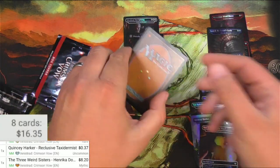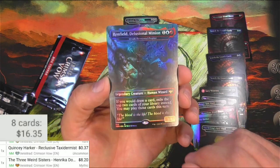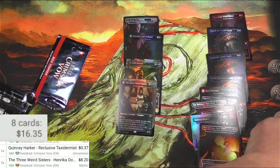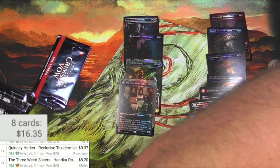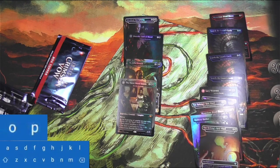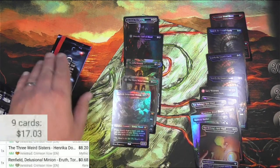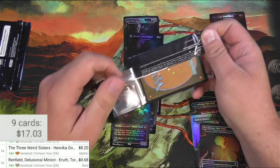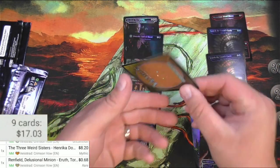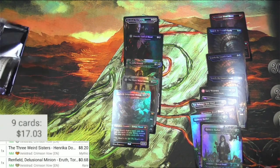Guessing an uncommon... nope — Renfield, Delusional Minion, and on the back Erith, Tormented Prophet — looks good. The scanner can't do it, so adding it manually. Under a buck — 68 cents. Last pack — it has to be super amazing, probably not gonna be. Quincy Harker again. So there we go — that was what I got out of 16 Crimson Vow box toppers.